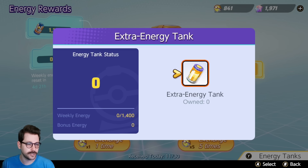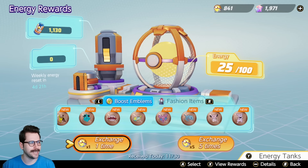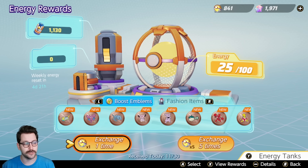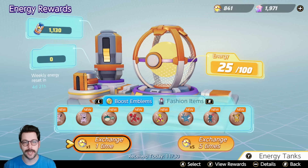When you have the main energy tank, you are generating this boost emblem energy — or I guess this energy tank energy, the energy rewards energy is what it would be called. You generate this energy, and once you get a hundred, that is essentially one tick that you can use for either boost emblems or fashion items, and you sort of roll the dice to see what you get.